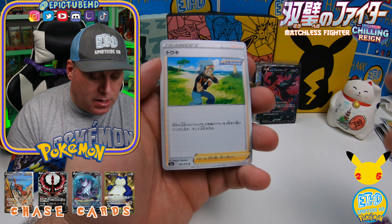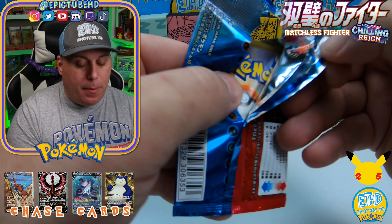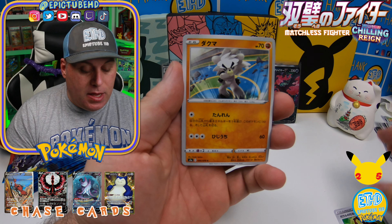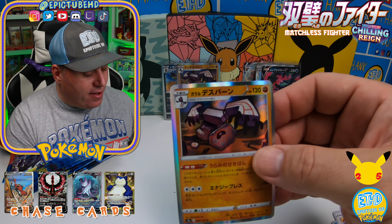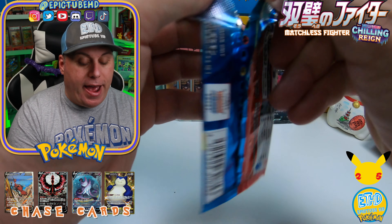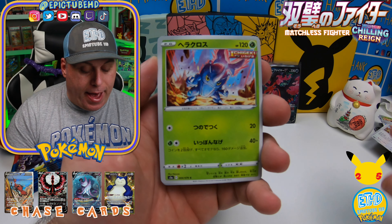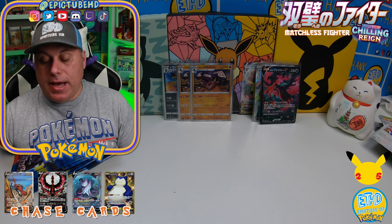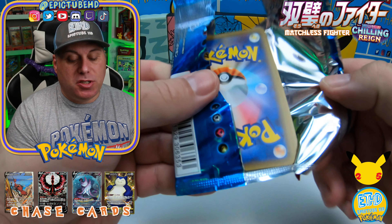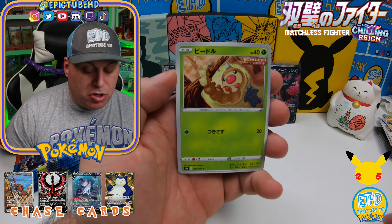Stay tuned guys — a lot more epic content coming. Now the trainer card. This Matchless Fighters set — it's a big set, but it's not big when it comes to the commons and uncommons. It's really big on the Ultras and the secret rares; there's just so many. We haven't pulled a holo in a while and then we pull a duplicate holo. Pulling duplicates from Japanese boxes is pretty rare — it doesn't happen frequently. These sets are not that big, so you can often complete the common and uncommon sets in almost one or two booster boxes. And they don't have reverse holos in many of these sets — there are no reverse holos in this set — but they double up on the Ultras and secrets, which makes it really tough.